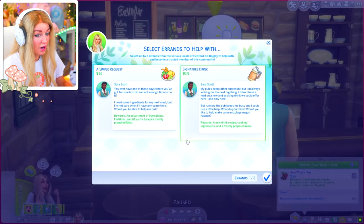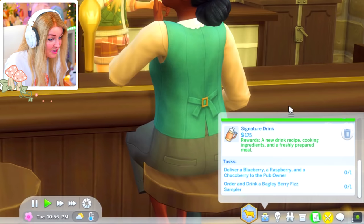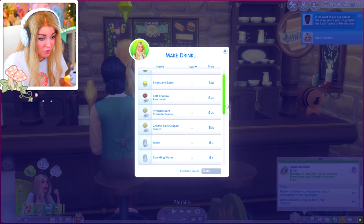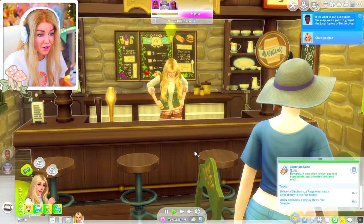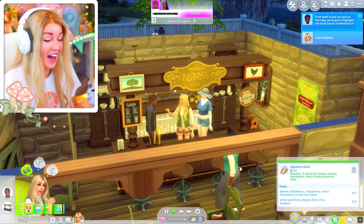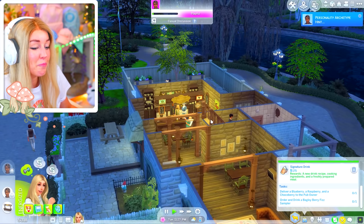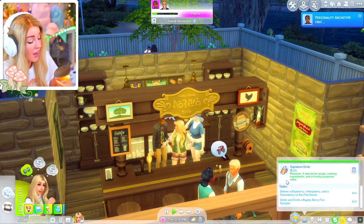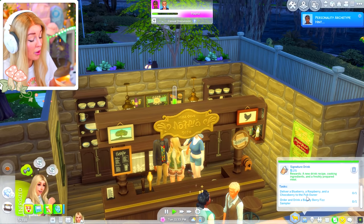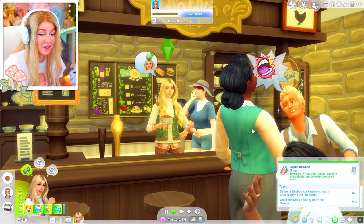Oh I'm a barmaid now — nice! I'm also asking Sarah for a new request. She wants a new drink recipe and a freshly prepared meal, and I've literally got to order and drink a bugly berry fizz sampler. I don't think I can make it yet so I guess I've got to practice mixology. Look at me — I am the barmaid now. I've been in the town two days and I'm already working at the local pub, love that. I also need to deliver a blueberry, a raspberry, and a chocoberry to the pub. Can you please not be behind the bar? You don't take a phone call behind the bar. Please stay in front and I'll pour you a pint.